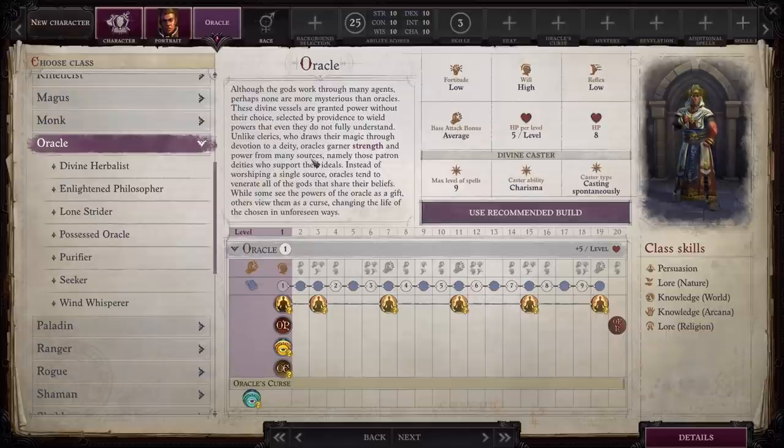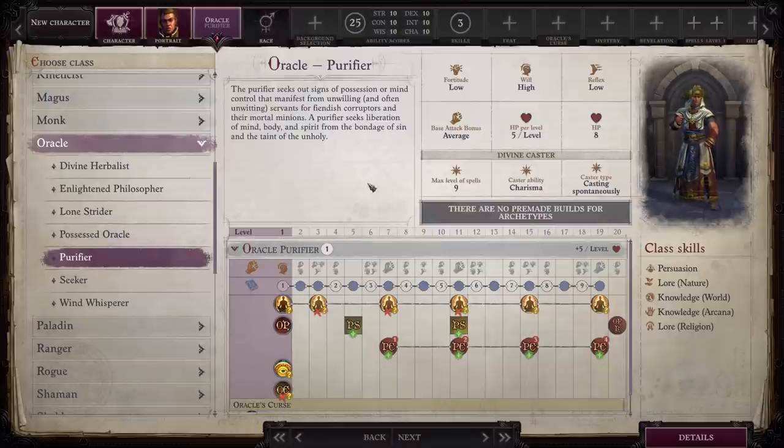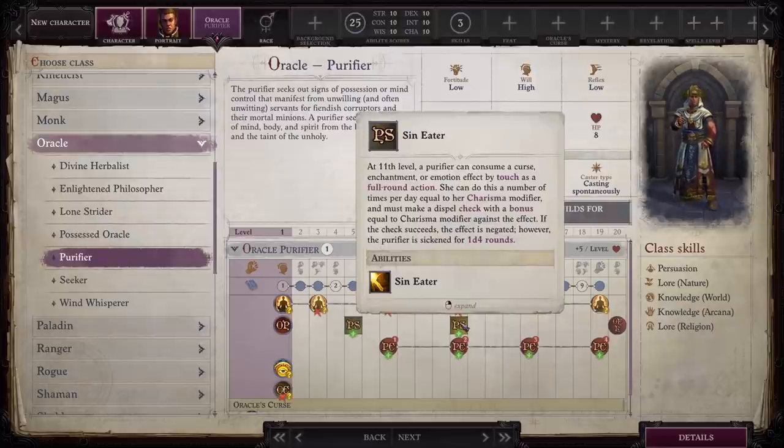Next up is Oracle. Out of all the subclasses, I am most excited about Purifier. What I really love about Purifier is the ability you get at level eight, which allows you as a full round action to touch a party member and then consume a curse, enchantment, or emotion effect. Some of those emotion effects are extremely difficult to remove, and it seems like with this Sin Eater ability, the Purifier is able to take care of them a lot easier than other standard cleric classes.